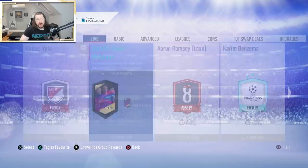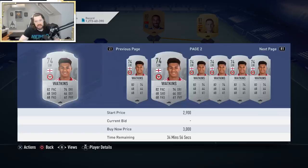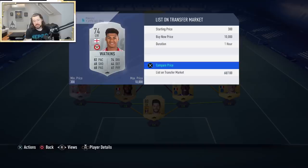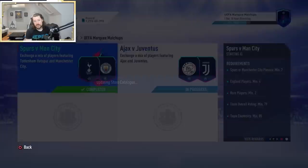First SBC today is the UCL Marking Matchups. It's coming in quite expensive at around 30,000 coins - people just don't abuse the system enough. The player is up at about 2.5k, expensive at 2k regardless. I only had to buy one player here which was Gabriel Jesus and I paid 4.1k for him. We'll turn him in and get one UCL player pack.